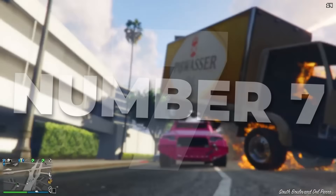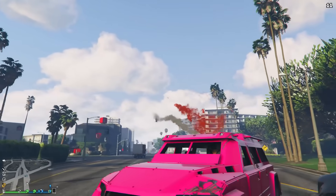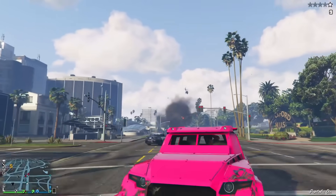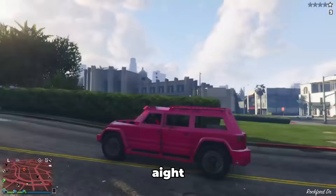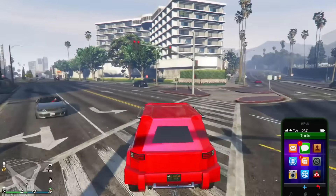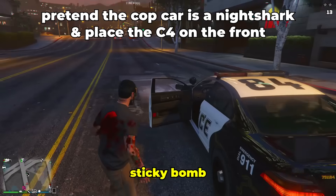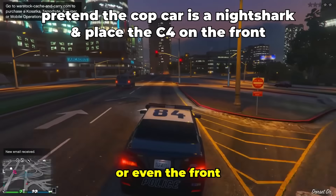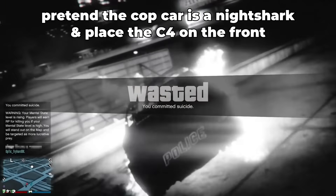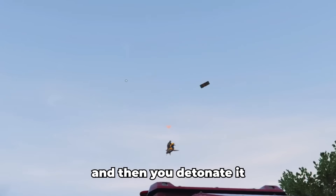Number 7: the Night Shark. This $1.25 million bad boy is super fast for an armored off-road vehicle, and potentially a weaponized one. I'll let y'all know a scummy tactic — you can throw a sticky bomb on the front or back of the Night Shark, and it kind of turns into a movable explosive vehicle. You drive straight up to someone and detonate it — they die and you're good.